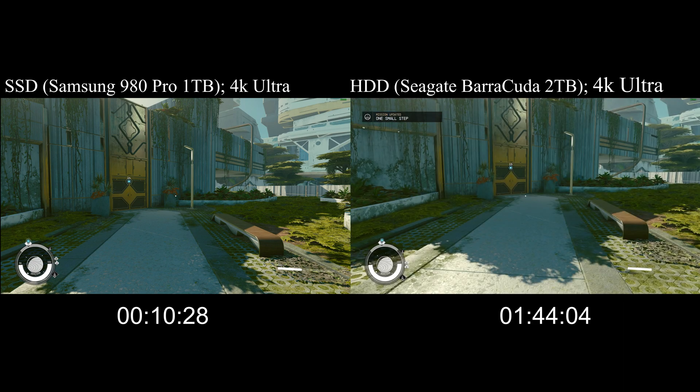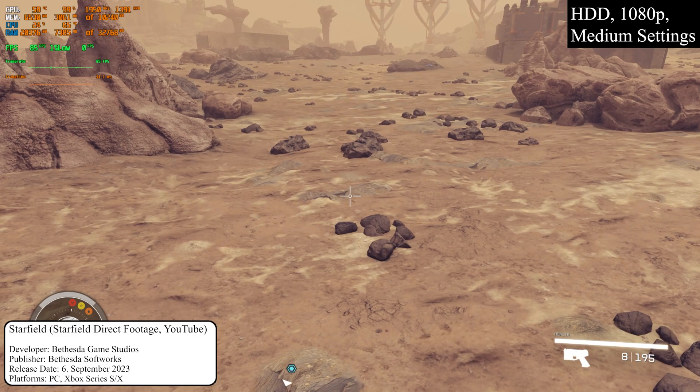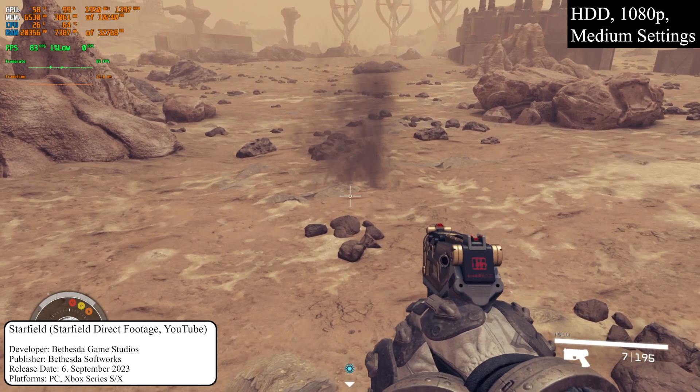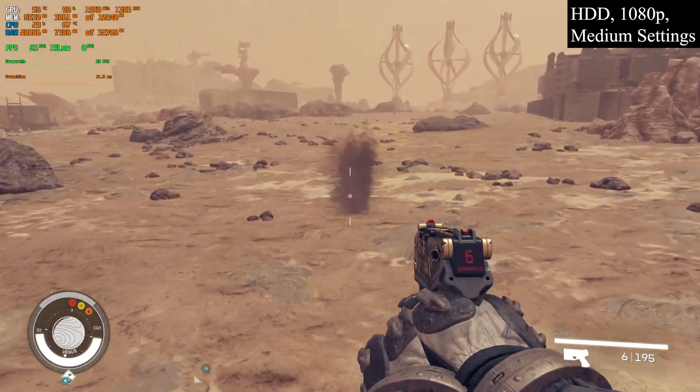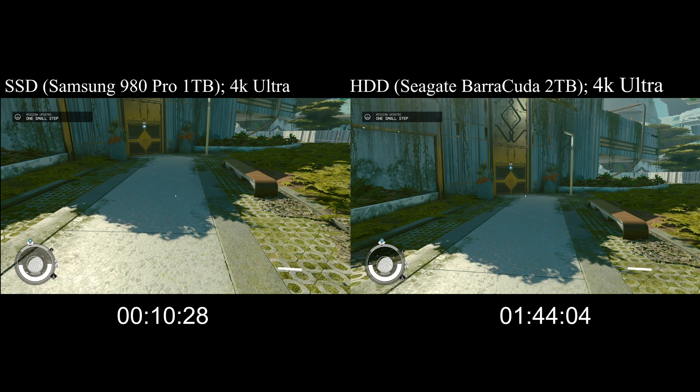from planet to space, into a building, into your ship, fast traveling, etc. — every time you get a loading screen. And depending on what there is to load, it is longer or shorter. On an SSD it's usually like a couple of seconds, maybe 20 seconds at most.